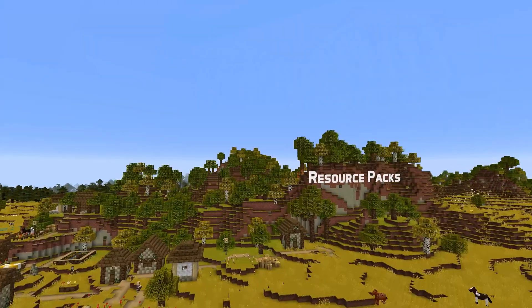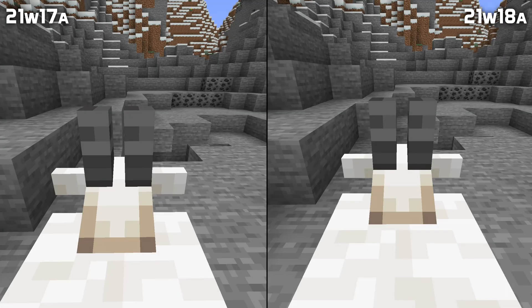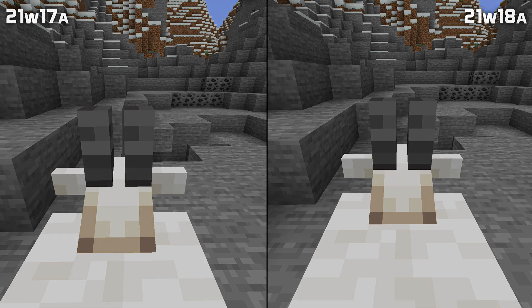Changes to resource packs: a slight texture change — the mouth part of the axolotl texture has been removed. If you're somehow using that, then you need to update. Also, the texture mapping for the goat has changed, with the ears now being correctly mirrored. That means that if you have a custom goat texture, one of your ears will now be backwards.